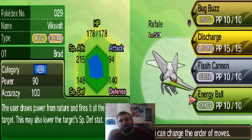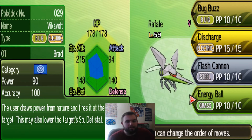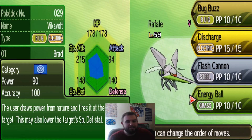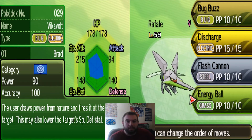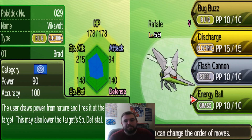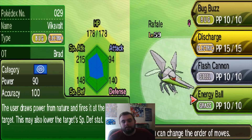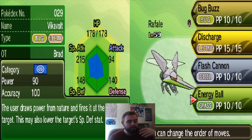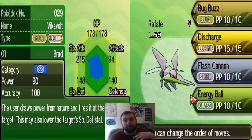Say you're facing a Garchomp and for some reason they're running an Assault Vest Garchomp — maybe Max Defense Assault Vest, similar to how this set is made. Well, you get an Energy Ball off, it won't do great, but you break it down a little bit. Then you get a nice Beam off from another Pokemon you have in the back — like a Glaceon or something along those lines. That's how you look at breaking walls down.